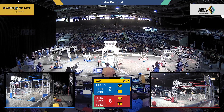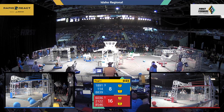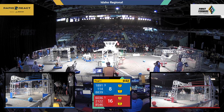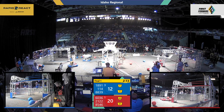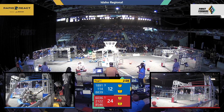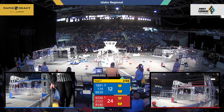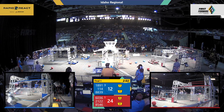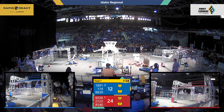We have a couple blue attempts, but they are unfortunately just off the target. 85-46 backing away from the tarmac as 60-36 scores into the upper hub. That sound means that drivers have taken control of their robots. 88-39 looking to play some defense against the very powerful 60-36 machine. 114 ejecting red cargo and trying to make that blue cargo, and it bounces into the lower hub from 114.